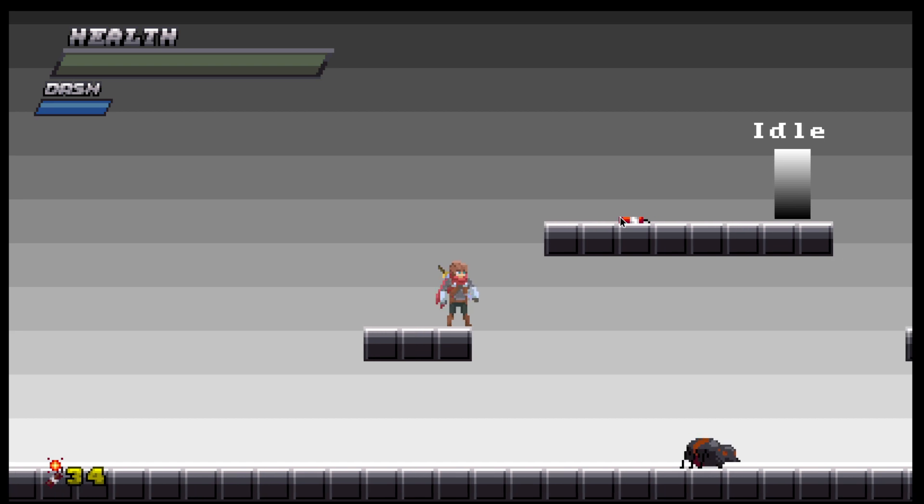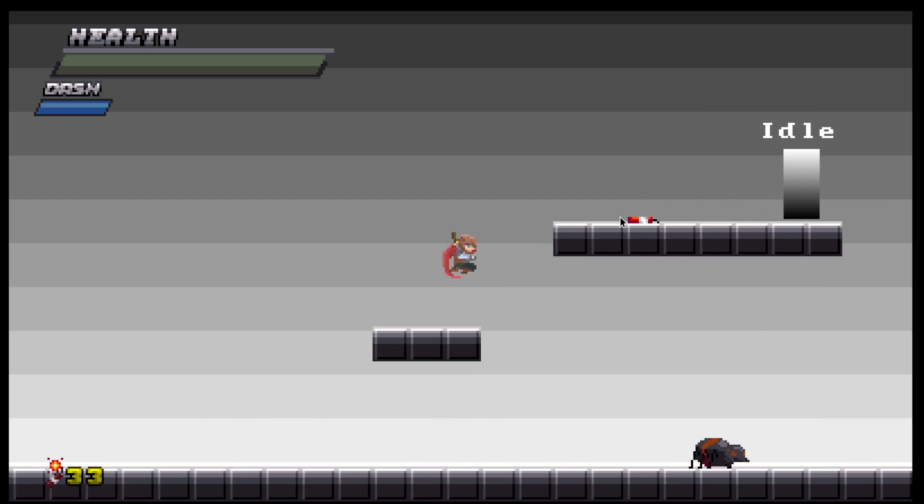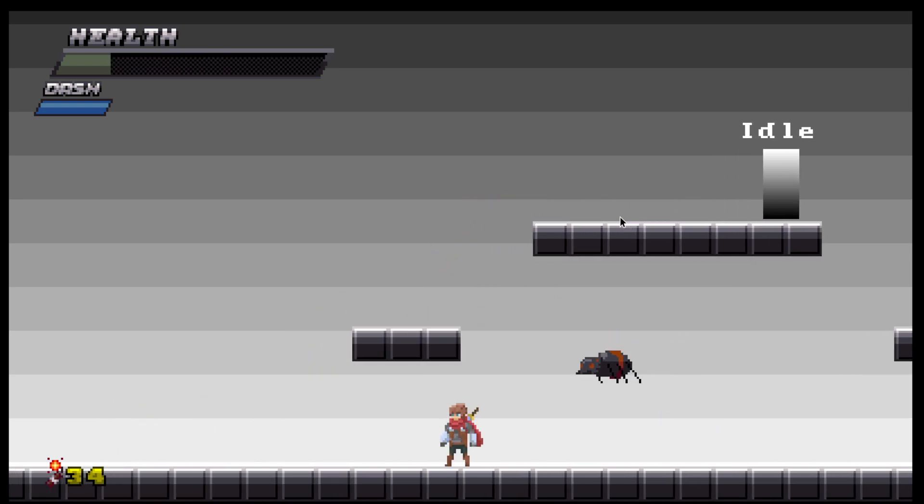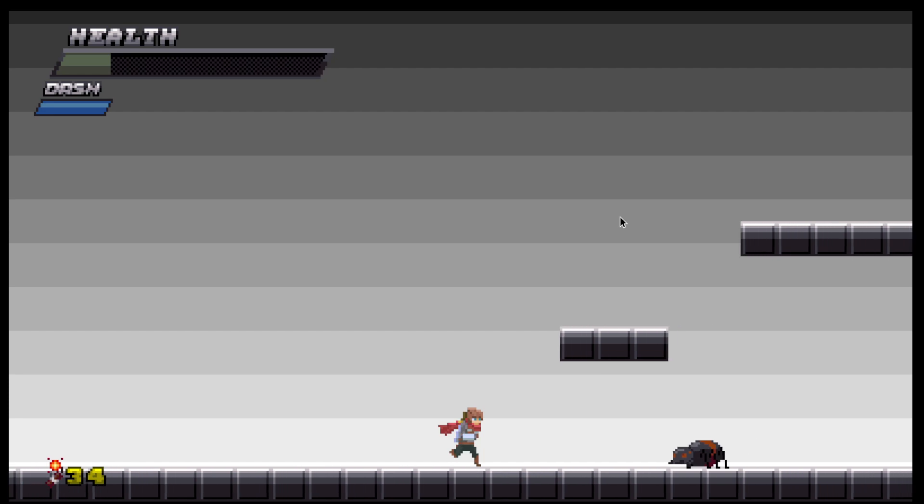Here's the new enemy I'm making. He doesn't have sprites yet, and the dynamite he throws is a placeholder, since what I'm planning to do is have him shoot radioactive goop or whatever. Of course, I can't kill him yet.